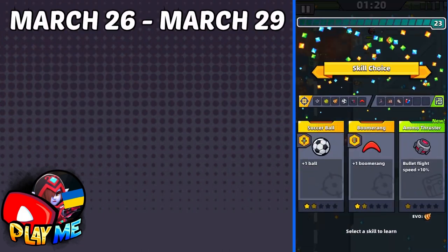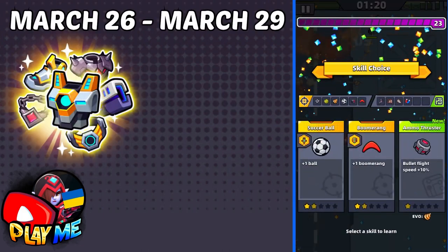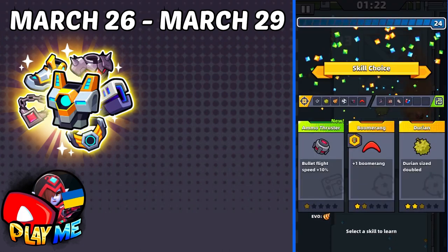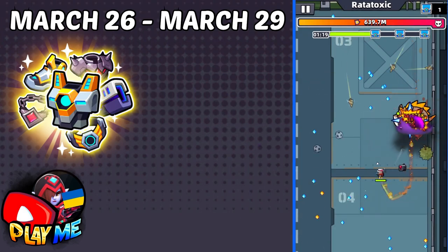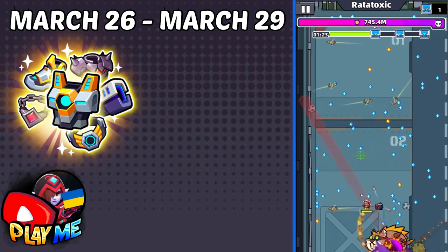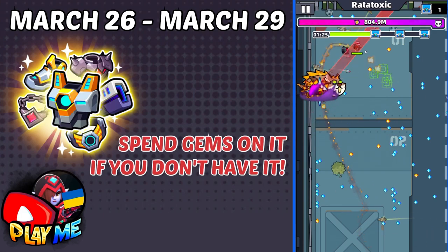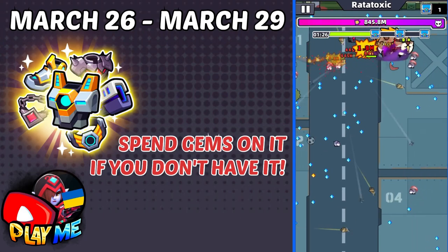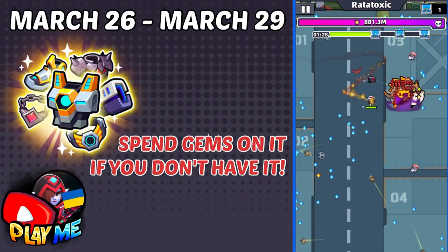After Eternal Glows we will have Eternal Suit from March 26 to March 29. Eternal Suit is the best suit, but the problem with Crates with Guaranteed Eternal Suit is that it gives Health, not Attack. I recommend you spend your gems on Eternal Suit only if you don't already have it; otherwise, don't spend your gems on these crates.